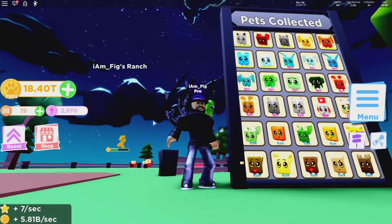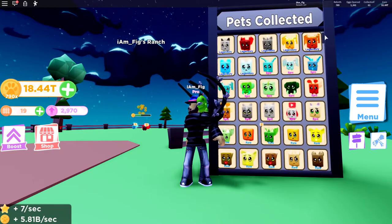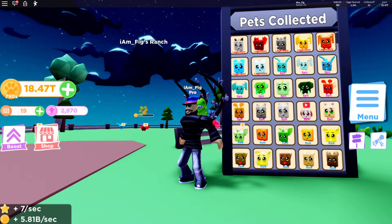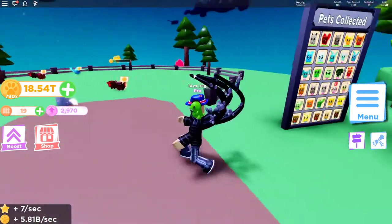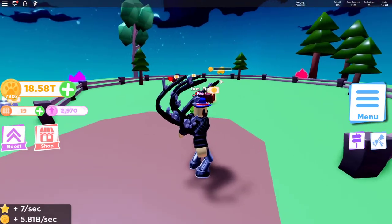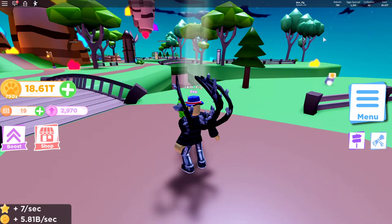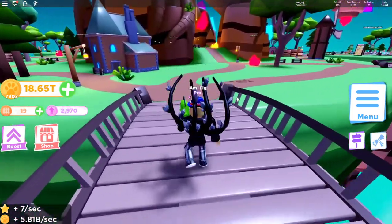Here we are at the pets collected tab. I have a lot of awesome pets I've been collecting over the past week and I have almost every single pet so far in the game. The only one I haven't got yet is the shiny version of the vampire bat. My ranch is still the same — I haven't been updating it, but I'll be doing that real soon. What I've been doing is putting everything into my ranch boost down at the bottom, so that's what I'll be using my ranch coins for.